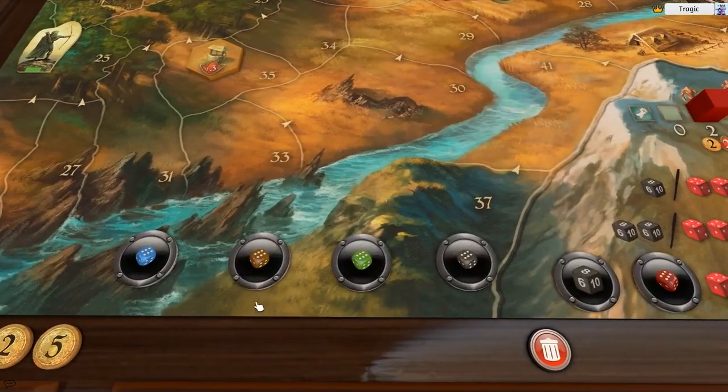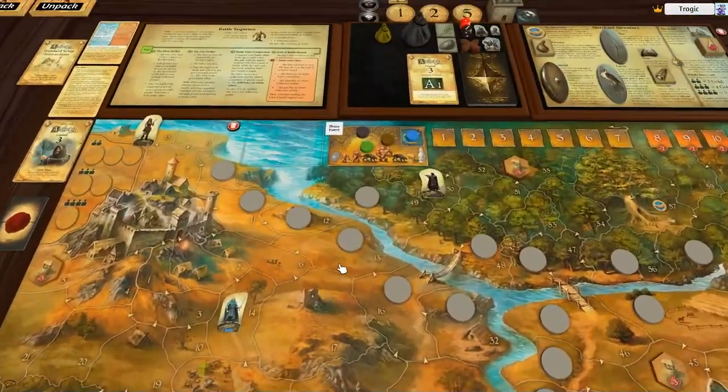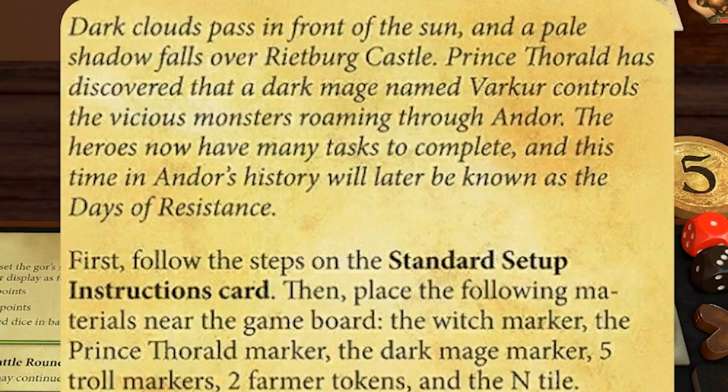Dark clouds pass in front of the sun and a pale shadow falls over Reybird Castle. Prince Thorland has discovered that a dark mage named Volkor controls the vicious monsters roaming through Andor. The heroes now have many tasks to complete, and this time in Andor's history will later be known as the days of resistance.